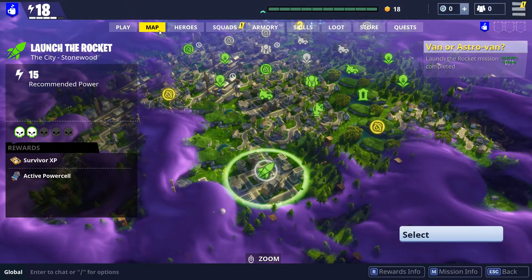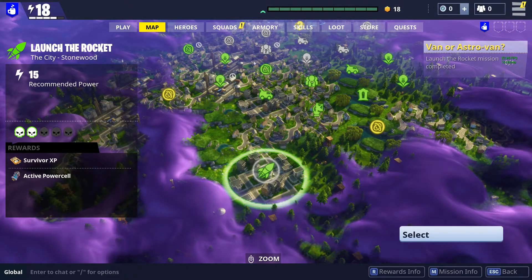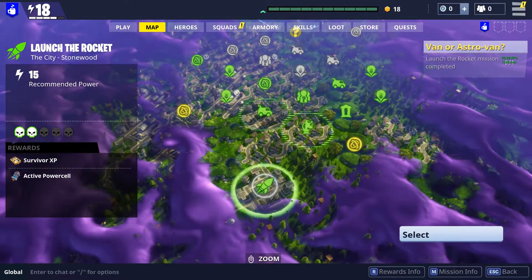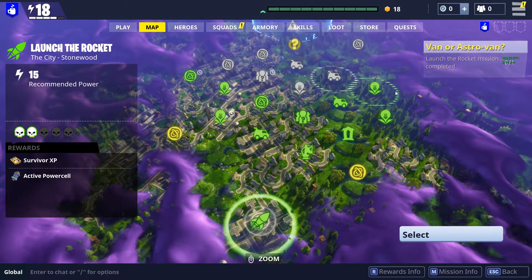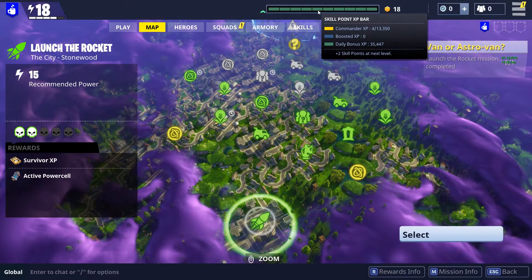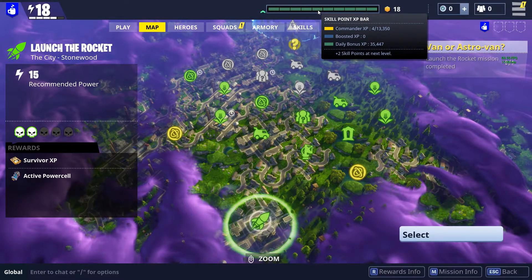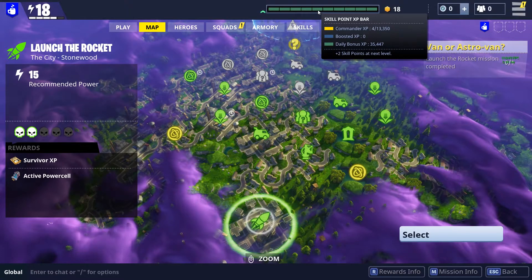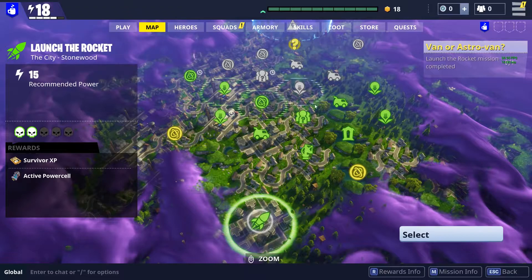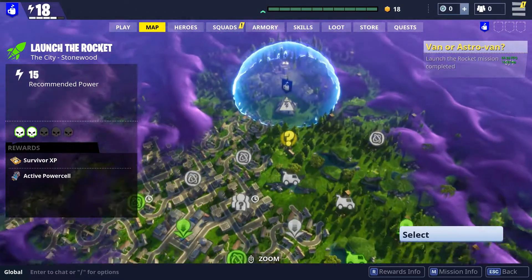So the commander, basically, when you play a mission — and these are all the sorts of missions you can play — when you play one of these missions you earn XP for that mission. That XP will then level this skill point XP bar, and there's no actual level that I can find for the commander. You have a power level, but that's something different — that's based on your home base, so you get a home base here which you can build.